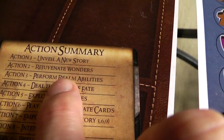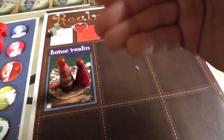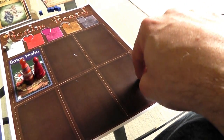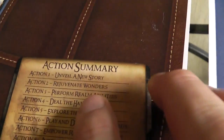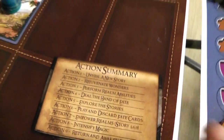Third step is we perform realm abilities. At the beginning of the game, Jen and I both have one realm — our home realm. It's a small realm that has no special abilities. But over the course of the game, we can create additional realms using the add realm and upgrade realm options. If we ever upgrade them into large or epic realms, they start giving us abilities. But neither of us have those, so we skip to the next step.